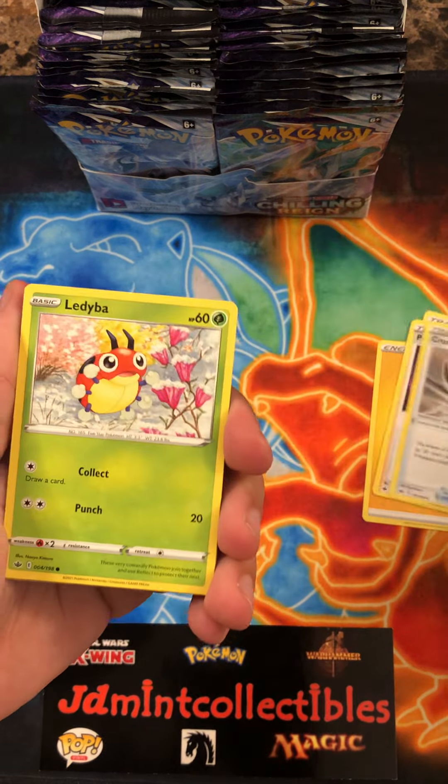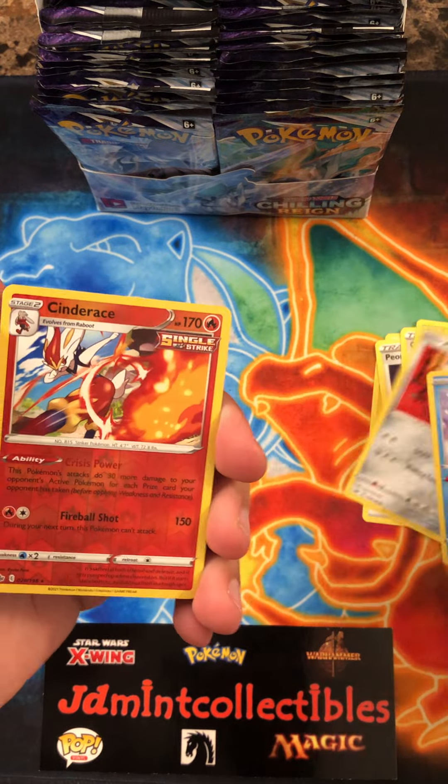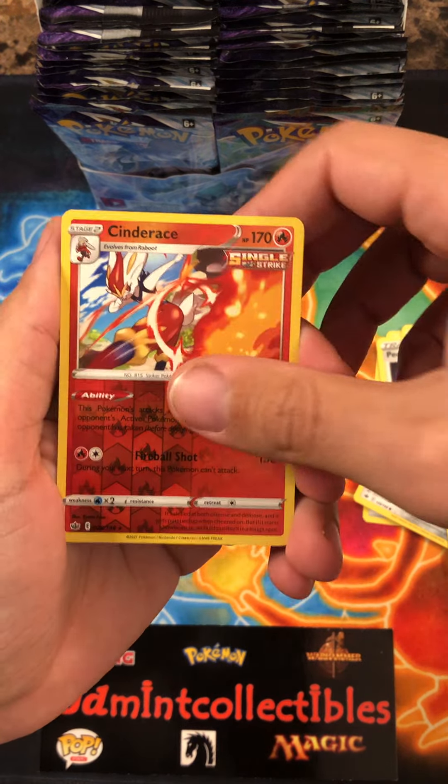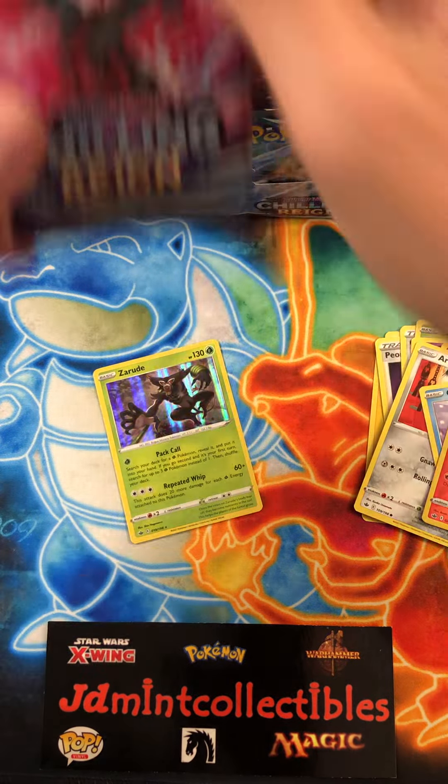All right, so we have Fog Crystal and Fiona, we have Ladybug, Golette, Clobopus, Castform, Archen, and Cinderace is the reverse — and it is a reverse holo. Very, very nice. All right, gladly take that. Let's go right here with this one.